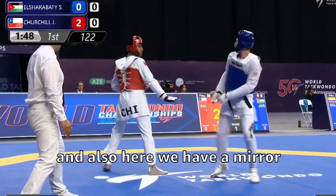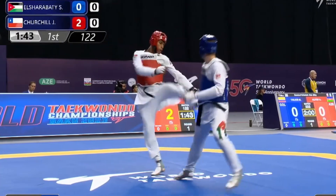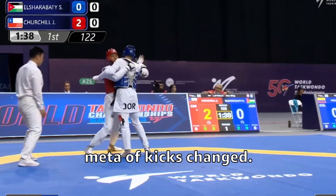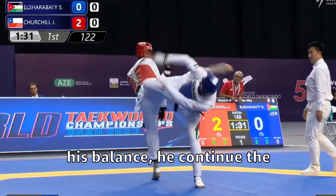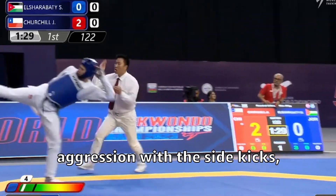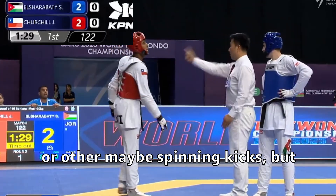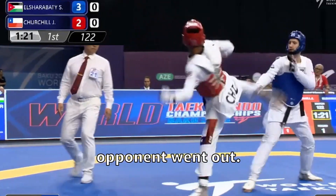We also have a mirror strike here — the blue, watching the snake kick from the red, tries to strike with a snake kick as well, and maybe the metal kick changed. In the moment that the red lost his balance, the blue continued the aggression with sidekicks. I would have gone for a back kick or spinning kicks, but it was still good because he was able to score two points plus the opponent went out.